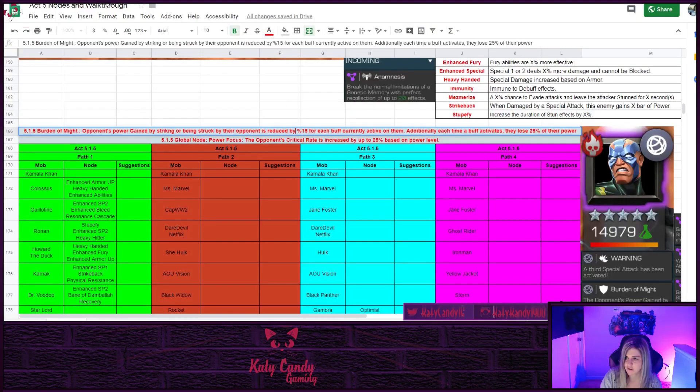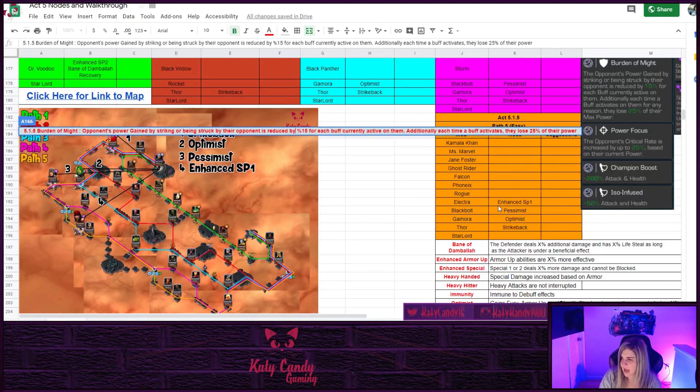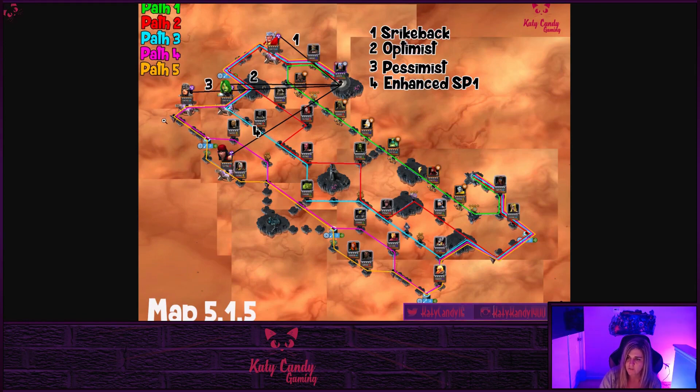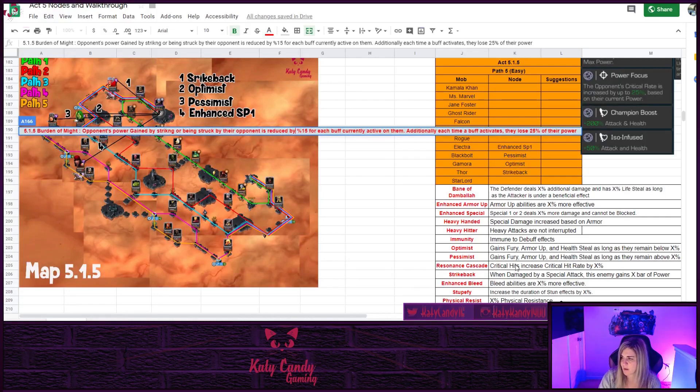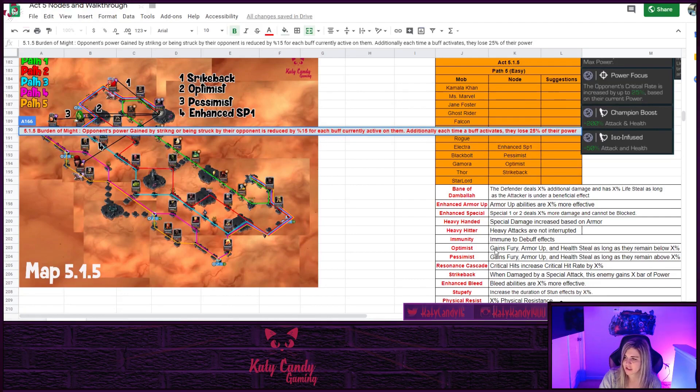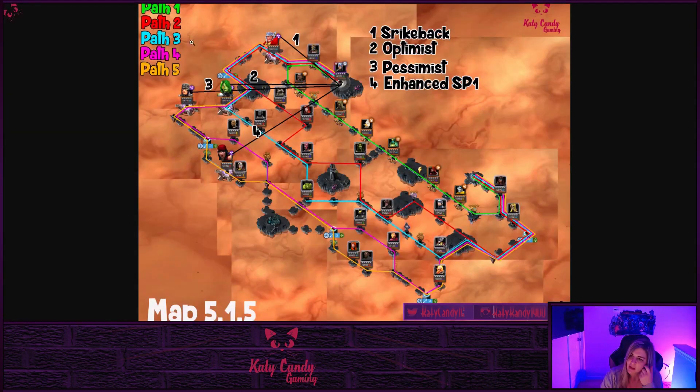After Rogue, the first hidden node you come across is Electra. She has Enhanced Special 1 - her special can't be blocked, but if you can dodge that first part you can block the rest. Her special one is pretty easy to dodge. Moving on, Black Bolt has Pessimist - he gains Fury, Armor Up, and Health Steal as long as he remains above a certain percent. Following Black Bolt is Gamora, who has Optimist - she gains Fury, Armor Up, and Health Steal as long as she remains below a certain percent.